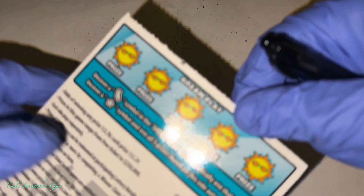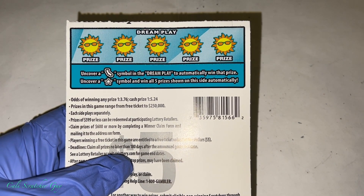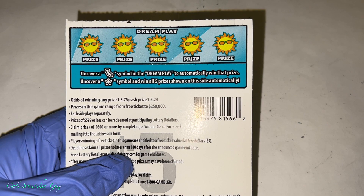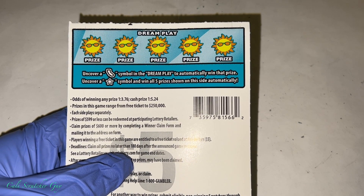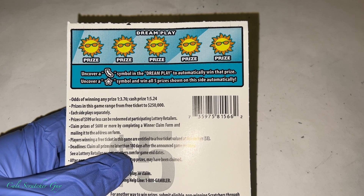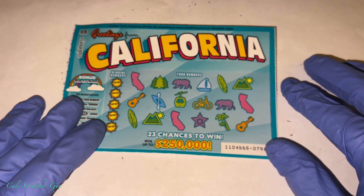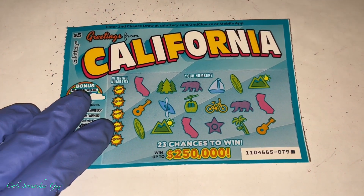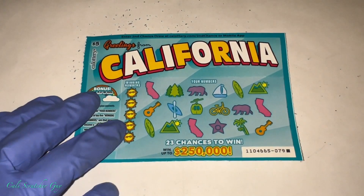On the back side, we also got more games here. It's called the Dream Play. Uncover the California State symbol in the Dream Play to automatically win that prize. Uncover a star symbol and win all five prizes shown on this side automatically. So we got two sides to play guys. With that being said, let's go ahead and start scratching.